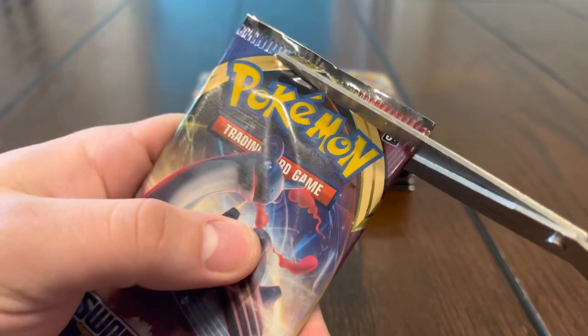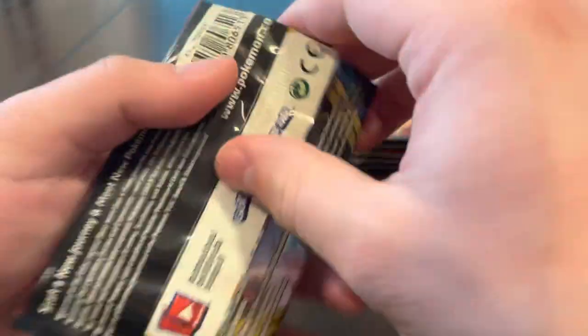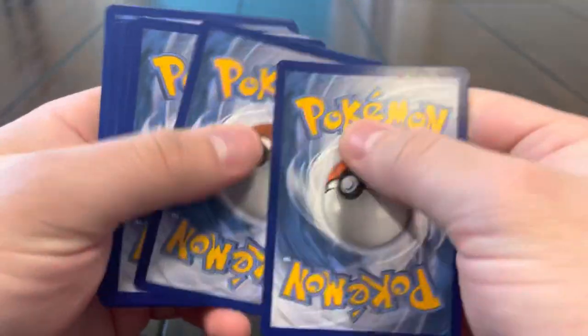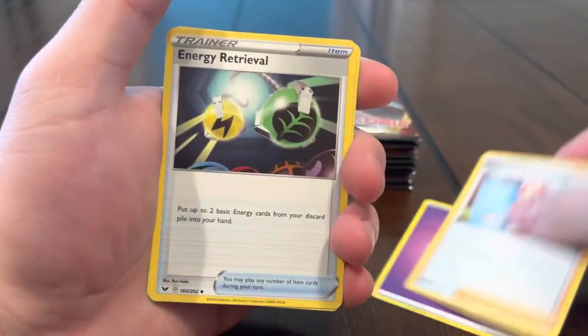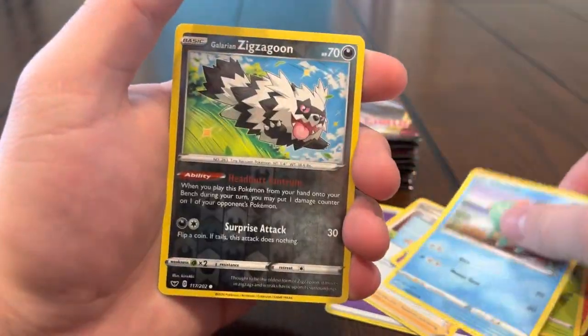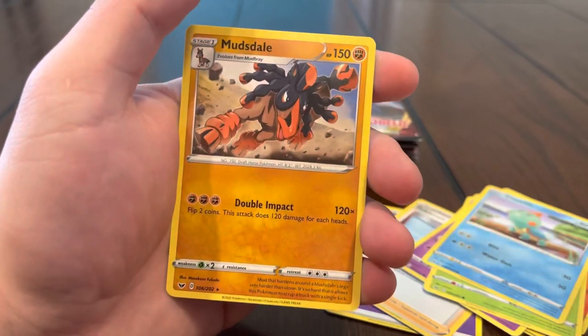So far I'm having fun opening up this set — we need to do a little more of this, something different for sure. We still need the full art Lapras, Snorlax, all of those. Minccino, Vulpix, Munna, Roselia, Chewtle, Zigzagoon, and Mudsdale.